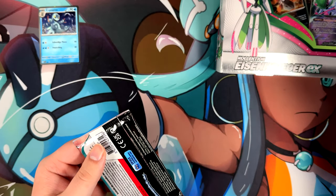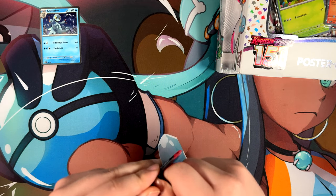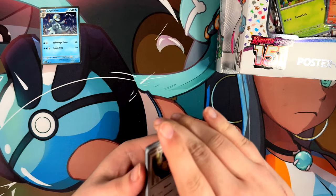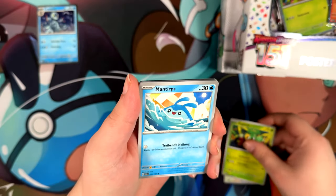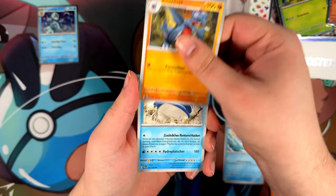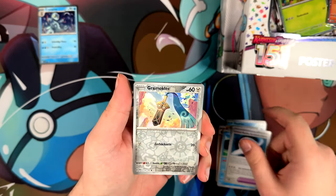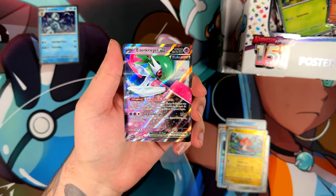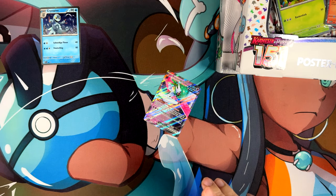One last Paradox Rift pack — I don't know if this comes with the Iron Valiant box, but we'll see. Come on, we have to get at least something from a three-pack blister, right? They wouldn't just do a product and not give you any pulls. And — I take it back — Iron Valiant EX! That is pretty decent. I think that card is still pretty playable.